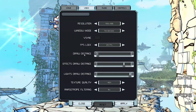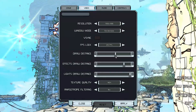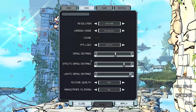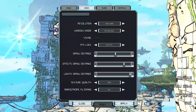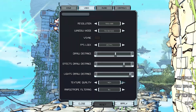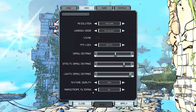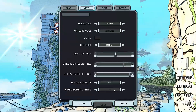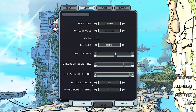Draw distance can be cranked up or down — there's your default setting. There's also effect draw distance and light draw distance as separate sliders. Texture quality goes very low, low, medium, and high — there is no very high. Anisotropic filtering is pretty standard, offering even numbers: 2, 4, 8, and 16.